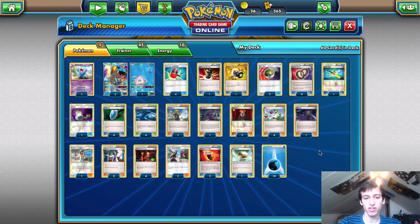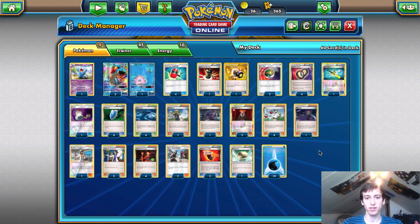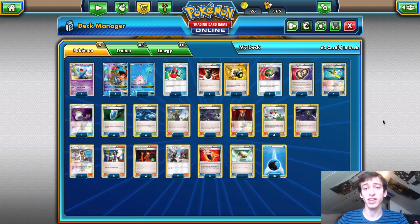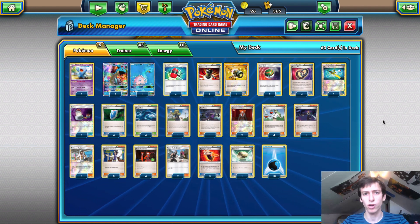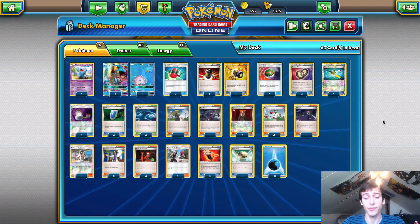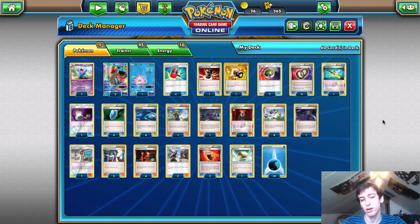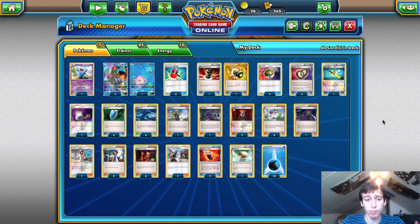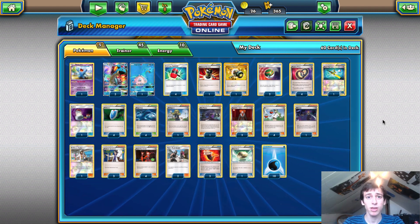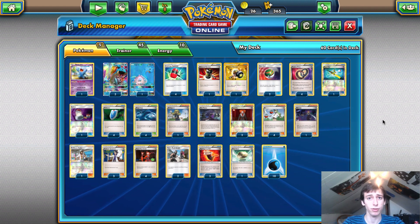Finally, Mega Mewtwo is another close matchup, but because you play so much energy denial, especially with two Enhanced Hammer, they're very rarely going to one-shot you. By the time they can, you usually have a Lapras ready to deal with their energy threat. If they ever get two Mega Mewtwos up with four to five energy and you're whiffing all your hammer flips, you'll probably lose. But if you can deal with one at a time, you're in a really good spot.